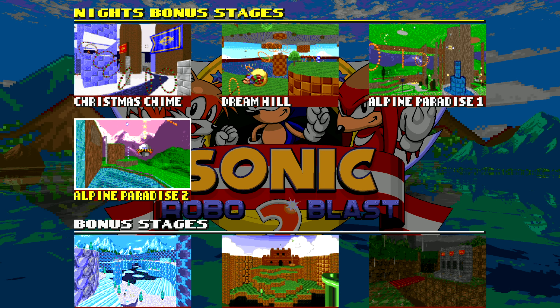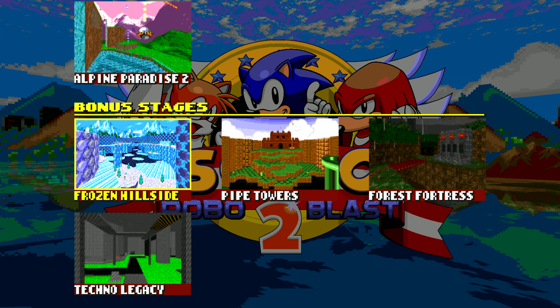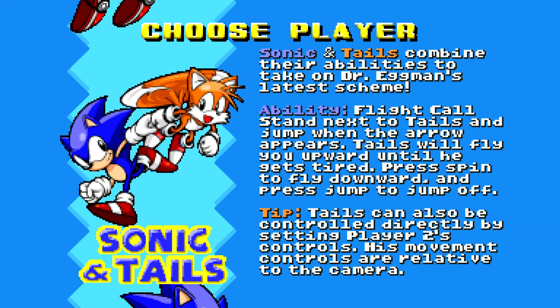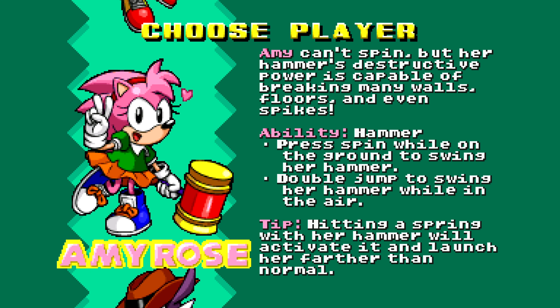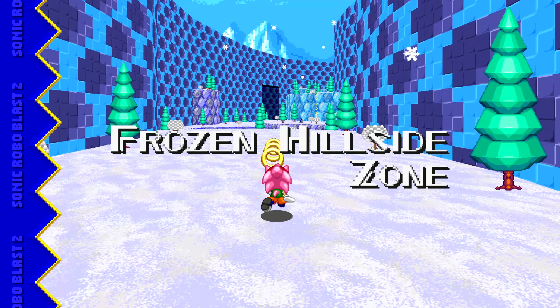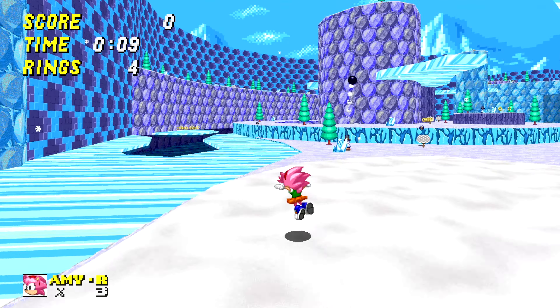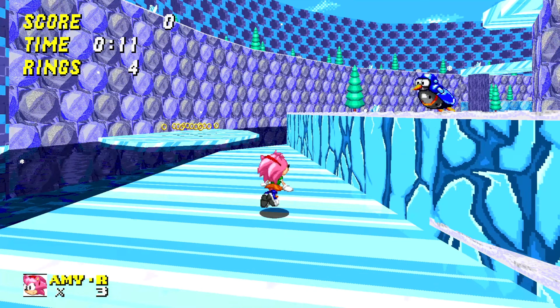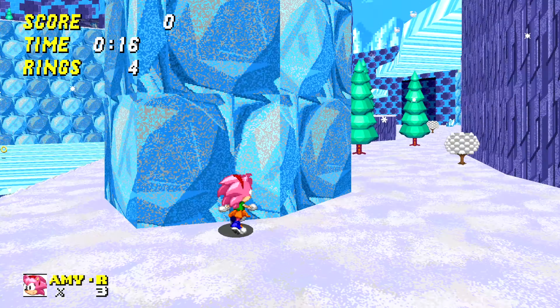Let's start with this one here — Frozen Hillside. I'm going to swap characters as these episodes go on, and for this one, because it's a nice snowy level, I thought we'd go with Amy. Not entirely sure why, I just think this one's best suited for her. So this is Frozen Hillside. That's a very interesting mechanic! The music's alright — it's got like a Master System and Mega Drive type sound to it.